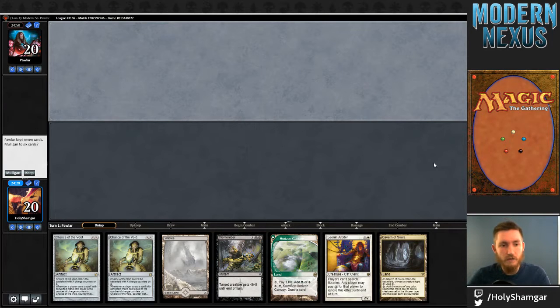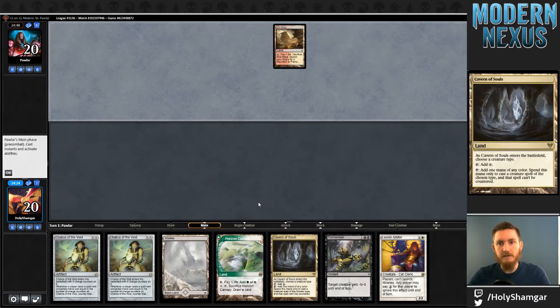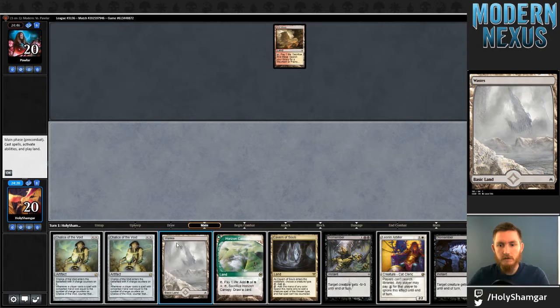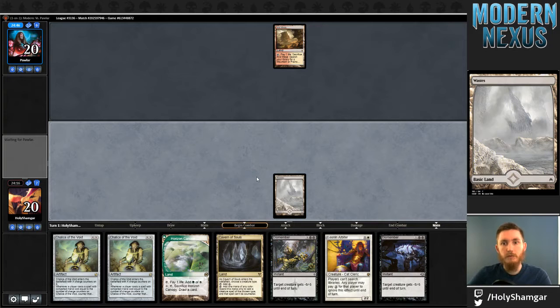All right, we are on the draw and there's a lot of chalices and dismembers, a Thalia, and an Arbiter. I'm going to keep — I feel like aggressively mulliganing in game ones is just going to hurt me more often than it's going to pay off. We'll see what we can do. We can show off some mismatching dismembers, apparently pretty hot stuff.